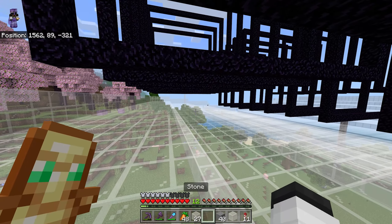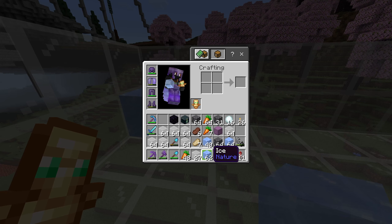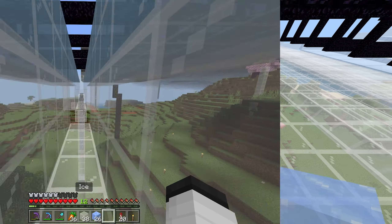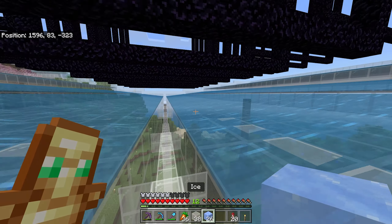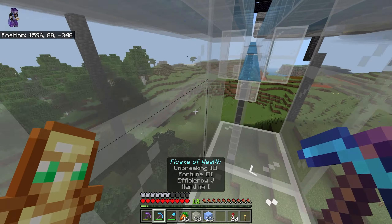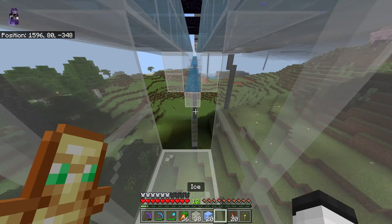Now we can start the next part, which is going ahead and putting in the water system. We're going to start slapping in some glass down here to make the water system. Because of the terrain, I might have to dig a chunk of this mountain out — but we have a beacon, so that should be pretty easy. And just like that, we have all the glass put in place for the collection system. Instead of filling it with a bucket, you can actually use ice — just place it down and break it and it turns to water instantly. I don't really see a lot of people do this, so it's a little tip for you guys.